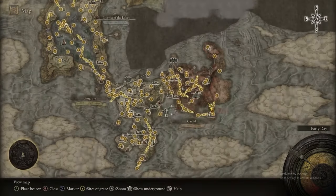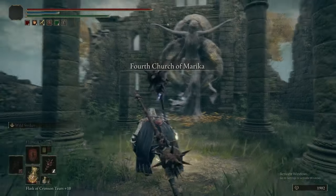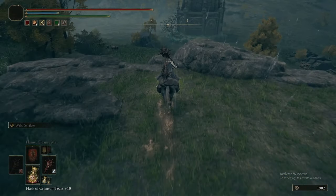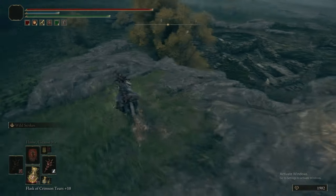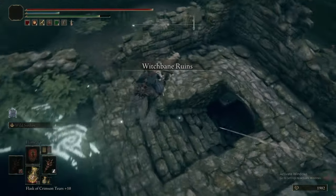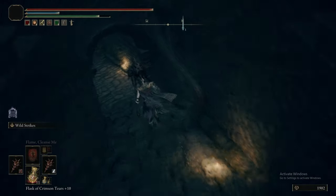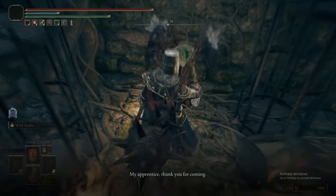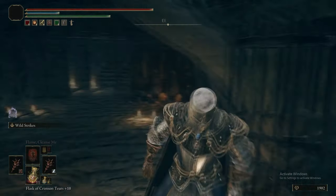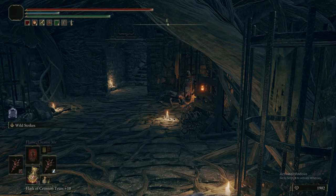Speak to Jerren and that'll close out the festival, then you can encounter him over at the Witchbane Ruins — from way back when we were on the Weeping Peninsula all those episodes ago. We can transplant the Primal Glintstone, and then after you save-quit, Jerren will appear here.